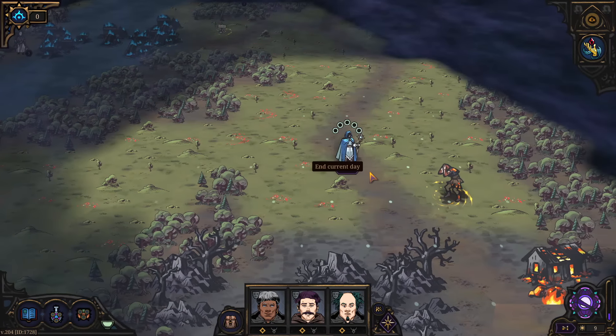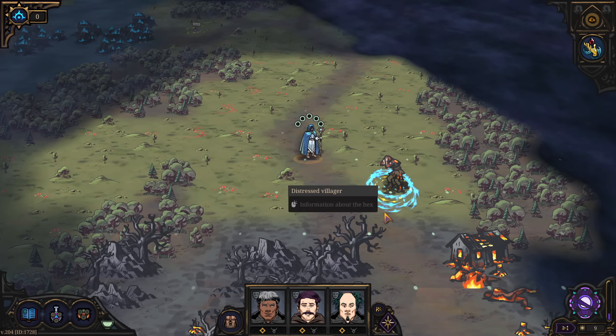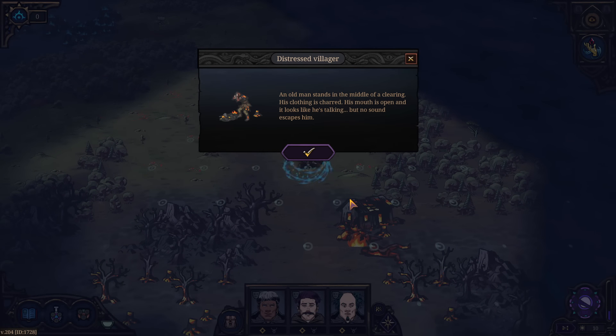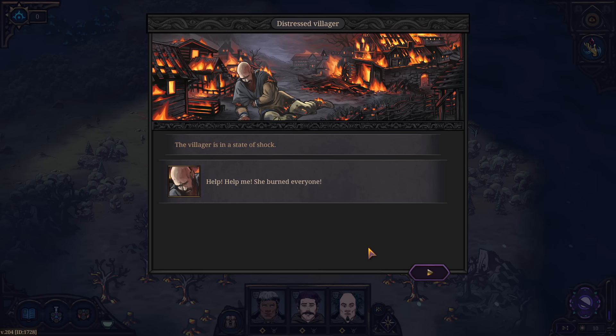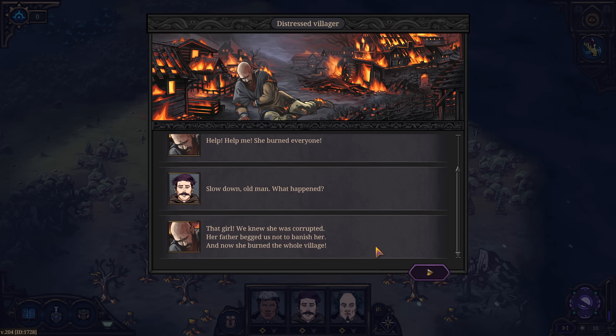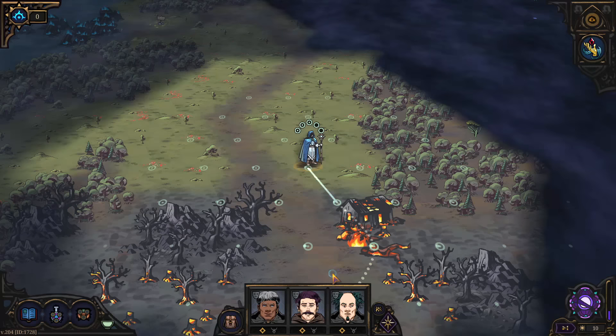A distressed villager — yeah, we can go talk to him. I'm too benevolent; that's my problem. The old man stands in the middle of a clearing — his clothing is charred, his mouth is open but no sound escapes. He is in a state of shock. 'She burned everyone!' Slow down — what happened? 'The girl! We knew she was corrupted, and her father begged us not to banish her, and now she burned the whole village!' He walks away, confused, shaking his head and talking to himself between sobs.